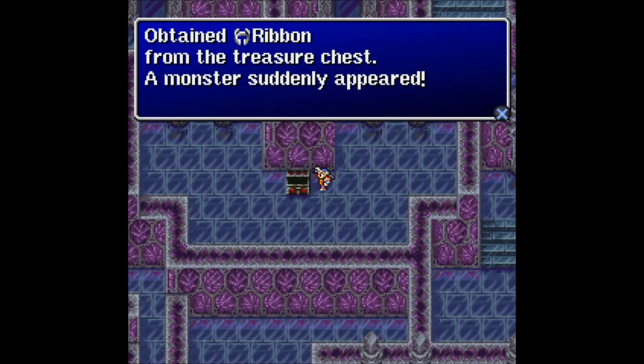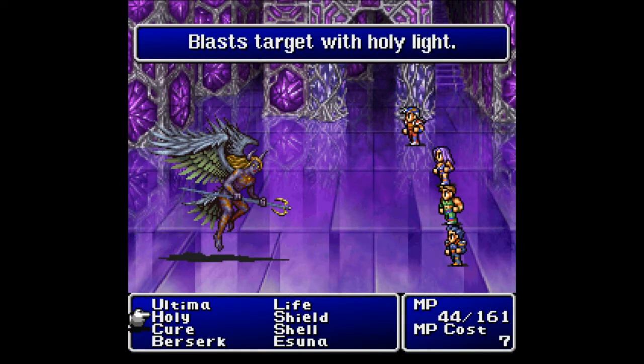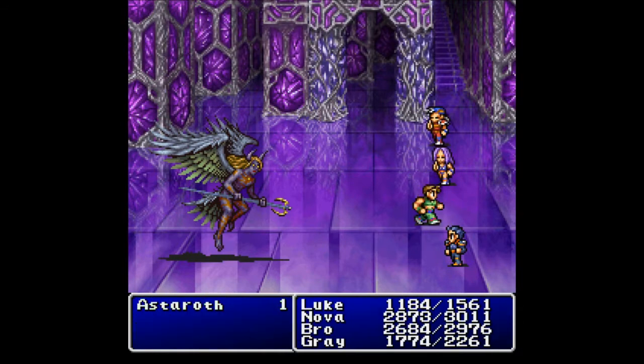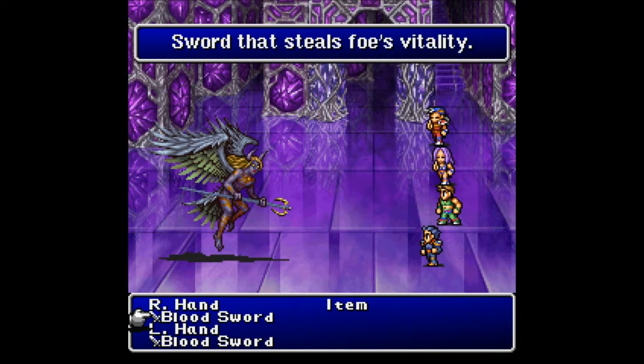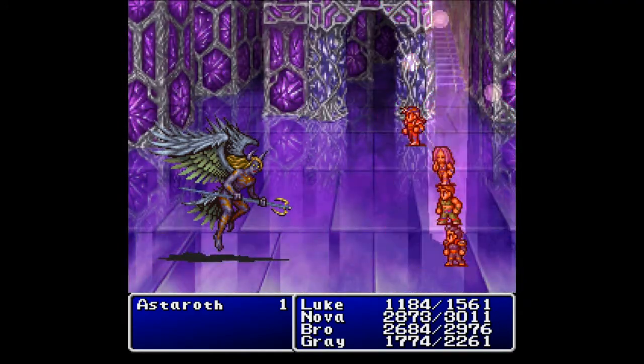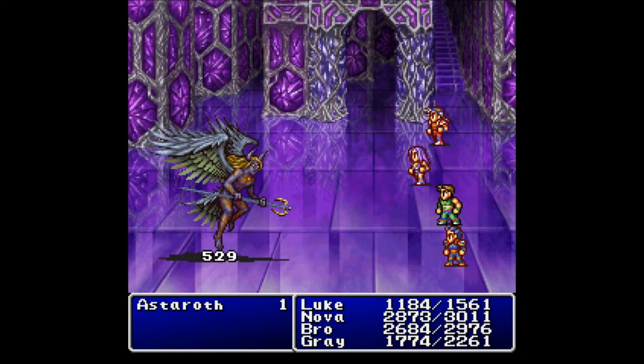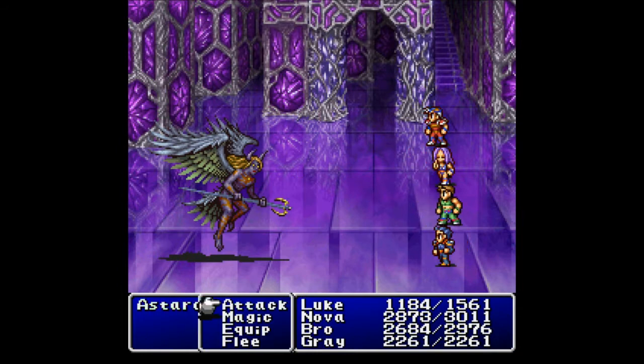I do want to show the other way that I know how to defeat this boss, and hopefully it works, because I've never actually tried it on this particular boss. Let's start off with Berserk again, and go with Flare and Attack. What's different this time is that I have equipped Gray with two Blood Swords. I believe his damage goes up because of Berserk, even with the Blood Sword — which has no attack on it whatsoever. But look at how much damage that does — that's insane. Let's keep attacking with Gray.